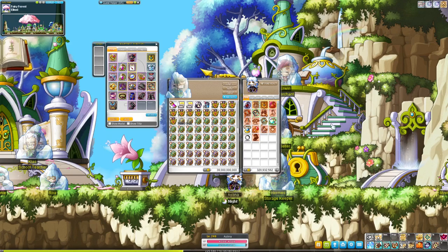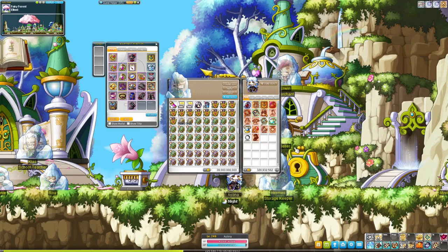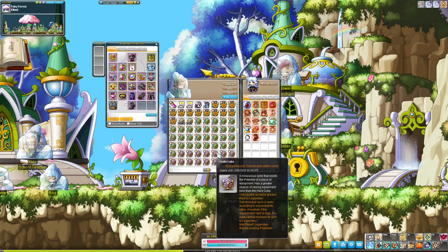Now the second way, which is completely different from cubing your own gear, is to cube someone else's gear, and this is called cube service. This is where someone trades you an item that they want to tier up to unique or legendary, or they'll give you an item to just roll good potential lines using your cubes. In Bera, people have been buying green hard cubes for anywhere from 5 to 6 mil, sometimes 7 mil each, and purple solid cubes usually are 50 to 60 mil each.